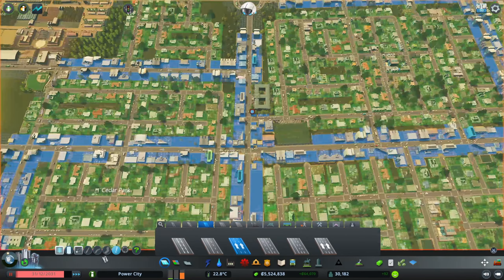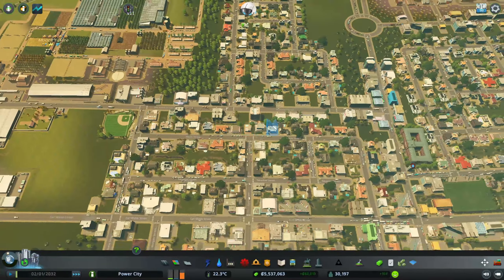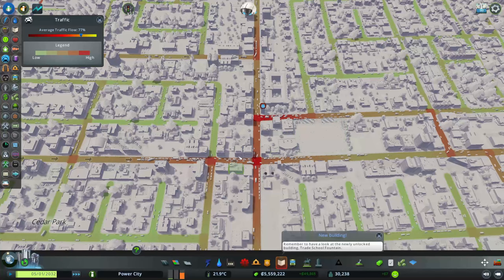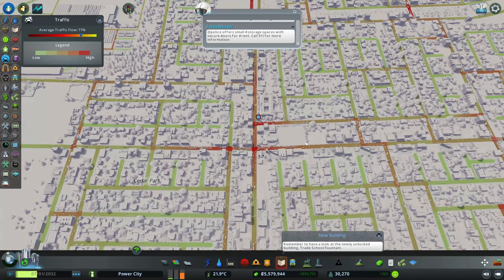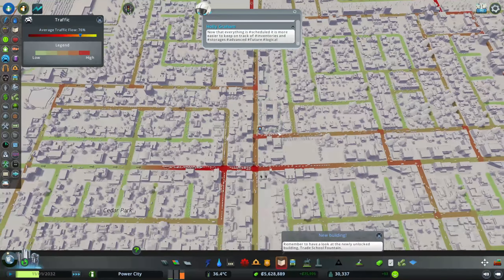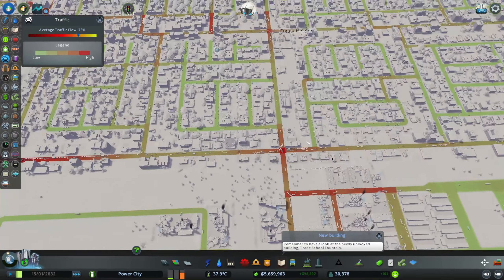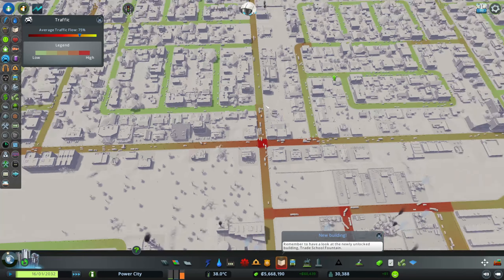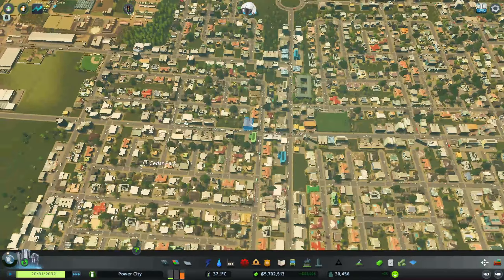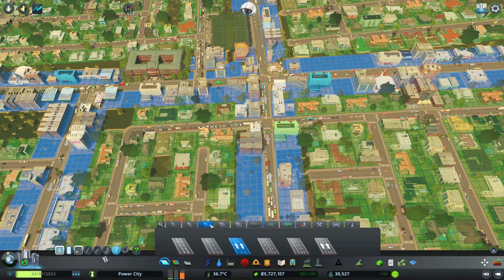This is still fine because they can still access this. It just depends, because if they come from over here they have to do a whole loop. I just want to see what this does to traffic, because there's probably going to be a lot here that's just going to congest this central area. Okay, this is a little better — kind of, not really. We honestly need to upgrade our roads. These are four-laners but this main road definitely needs work.